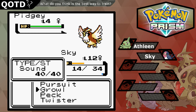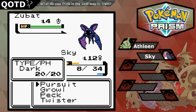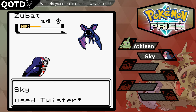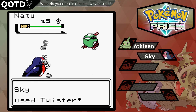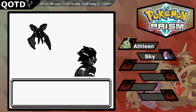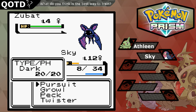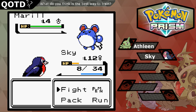We're level 12 now. We already have a flying type — Natu isn't one of my favorites either, but it'd still be interesting. We got a Marill encounter. Oh, it doesn't work because Marill is a fairy type — I completely forgot about that.